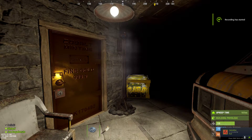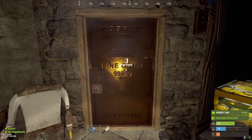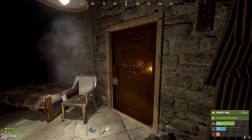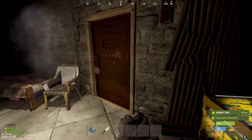Hi guys, I just want to showcase the new skin for the Armored Door, the gold door skin. You can see here it reflects. There's no light source, so it's probably going to look a bit dull.